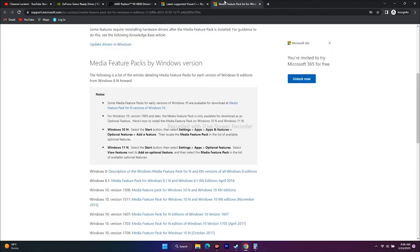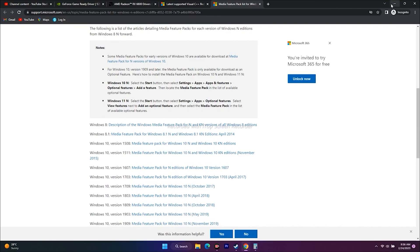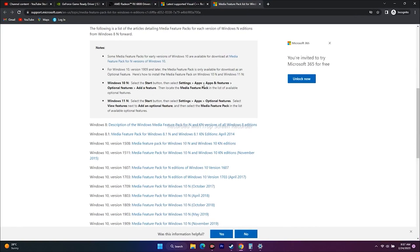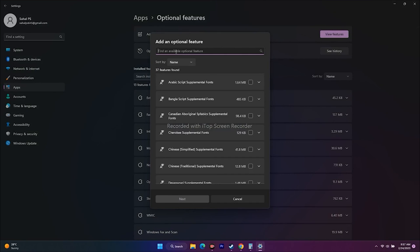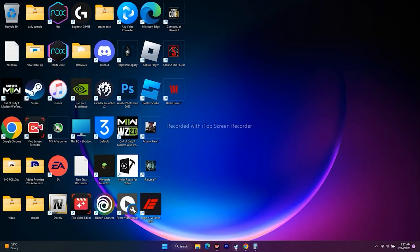Another fix that worked for many users is installing the Media Feature Pack. A link will be provided in the description. For Windows 11, go to Settings, then Apps, then Optional Features. Click 'Add an optional feature,' search for Media Pack, and add it. Once successfully added, restart your PC and try to play the game.